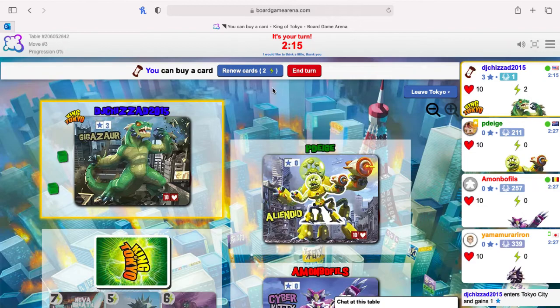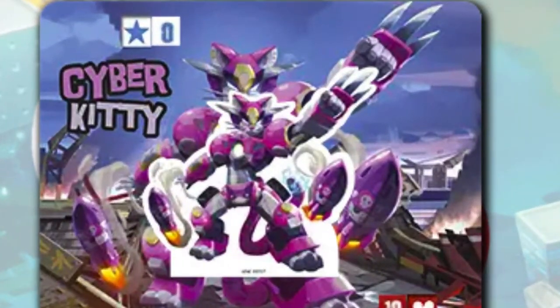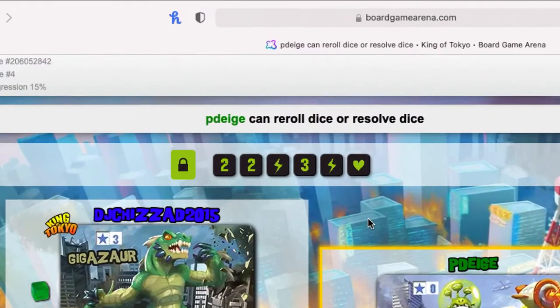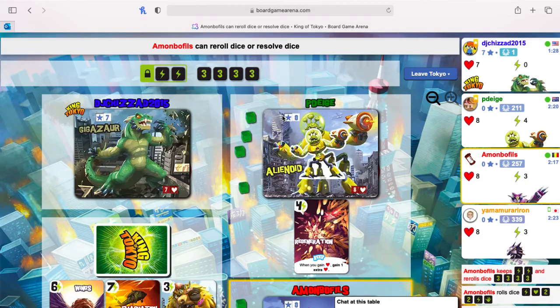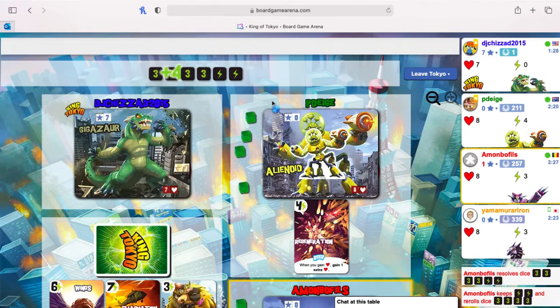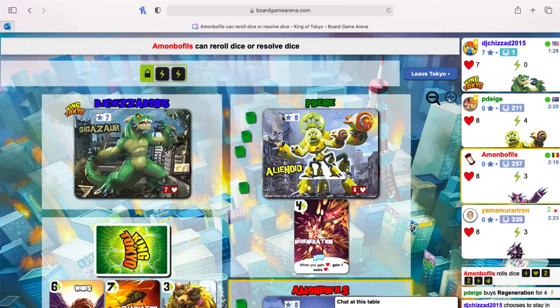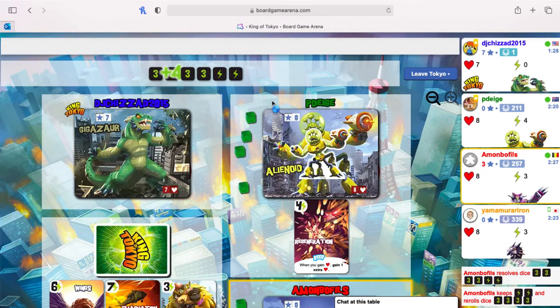Players are assigned a monster and can choose from several monsters including Cyber Kitty and Gigazar. Each player rolls 6 dice, each die has a different face providing value. If a die lands on a number — either 1, 2, or 3 — you gain victory points if two more dice land on the same number. So if you roll three 3s, you get three points, and each additional 3 is an additional point.